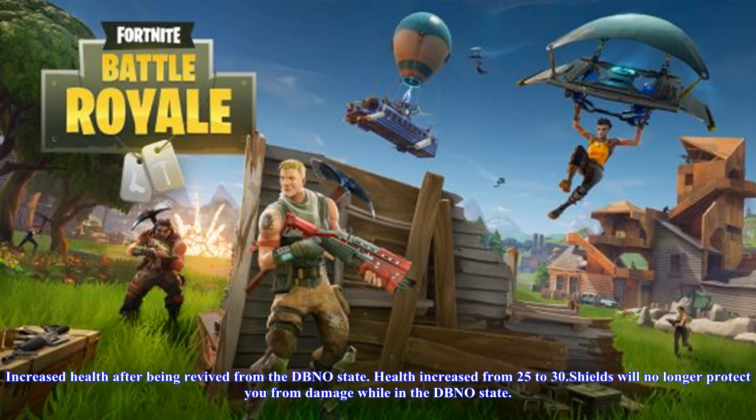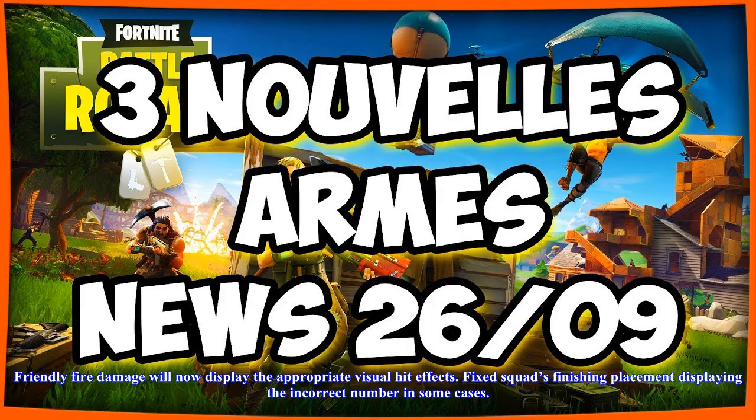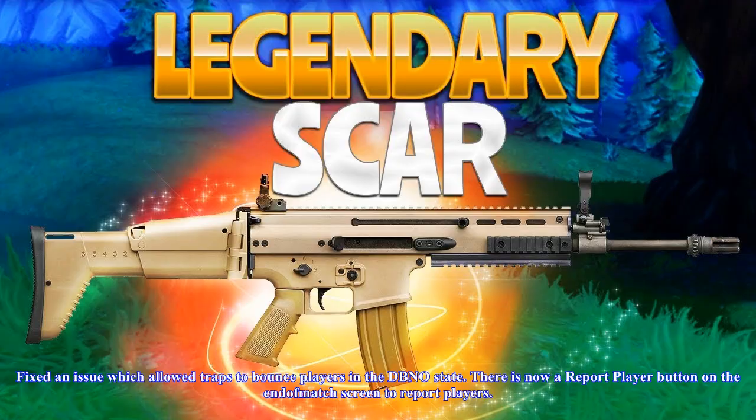Fixed a bug which caused the pump-action shotgun to occasionally double-fire. Fixed a bug which caused grenades to occasionally deal no damage. Fixed an issue which caused bullet impact effects to only be visible to players in the immediate vicinity. Fixed an issue which caused the weapon reticle to disappear. Eliminations will now be awarded to the player who downs an enemy, regardless of who finishes off that player in the DBNO (down but not out) state. Increased health after being revived from the DBNO state, from 25 to 30.